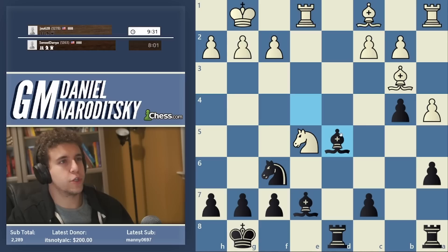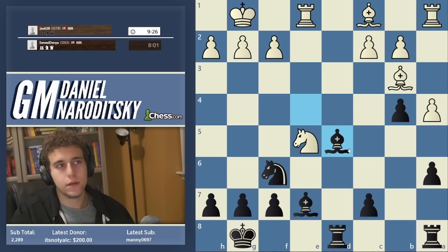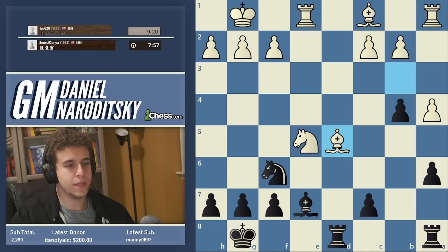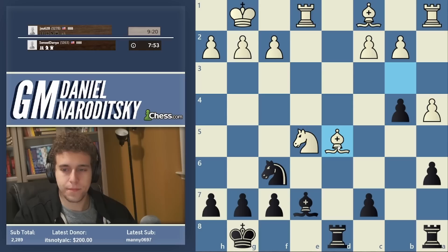Plenty of 1200s don't know theory, and there's absolutely nothing wrong with that. Imagine if you studied the line by coincidence and then played it and people accused you of cheating — how would you feel? Usually 1200s don't know this, but that doesn't mean if he knows it we have to hold it against him. That's ridiculous. It's unusual and I have my eyes open, but there's nothing damning yet.